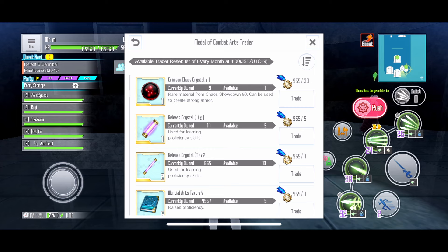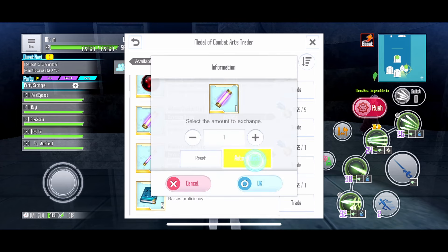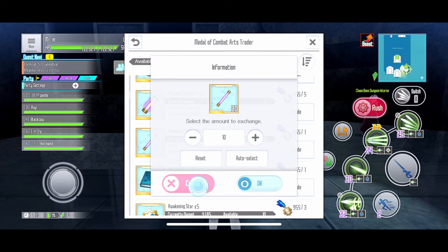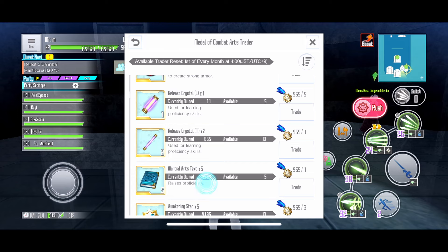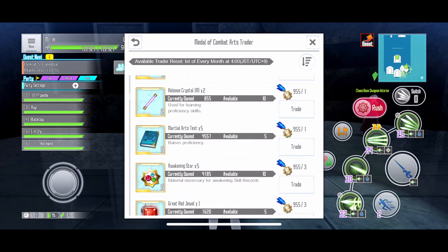This one — we have large release crystals. You can buy 5 of them for 25 medals, but I don't really do that because they are farmable. Same goes for the medium ones. Both of these are farmable, so you don't really need to buy them unless you really need them right now. They're really expensive in my opinion. Maybe if it only cost like 1 medal for 5 medium and 1 medal for 2 release crystals, that would be more worth it.